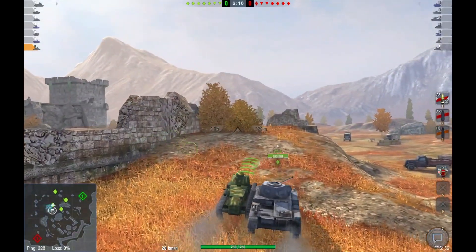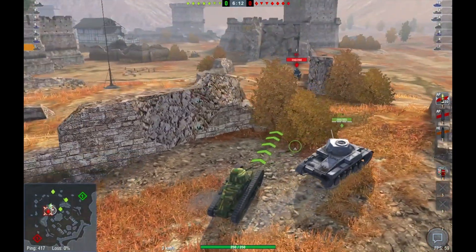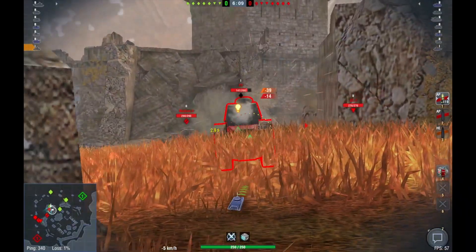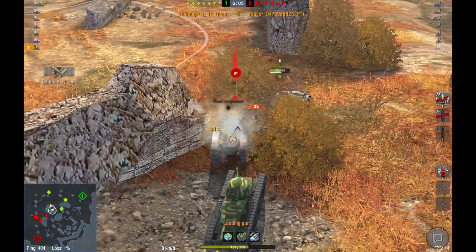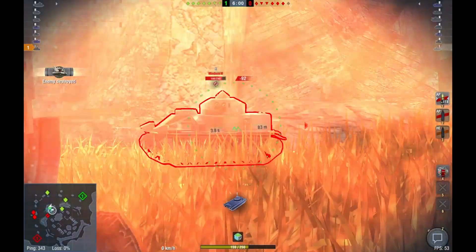Most of the time you will be relying on the idiocy of tier 1 plebs, who have just been introduced to the game and have no idea what they're doing. If there are no clan tags in the match, you're gonna have a good time. Your main tactic is to charge ahead and peek over the enemy, quickly sniping them and then retreating behind a hill.